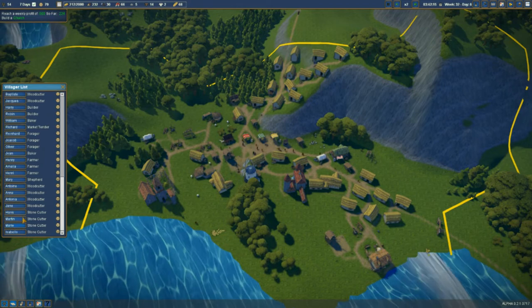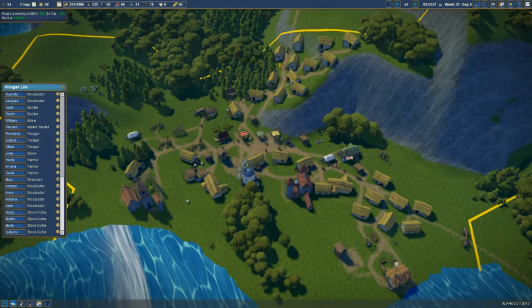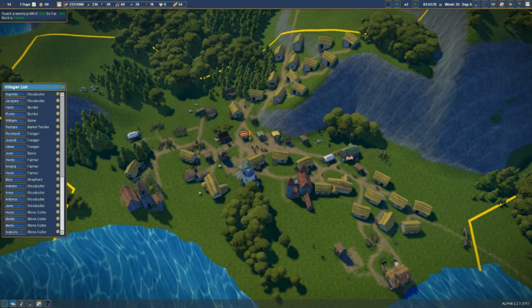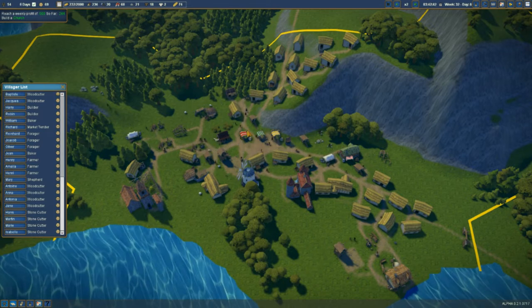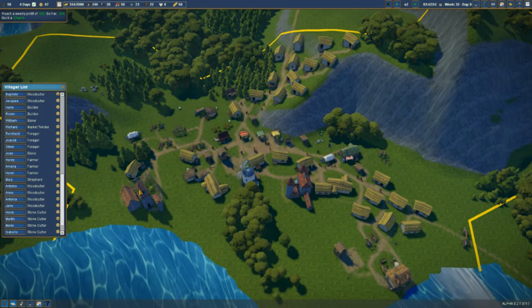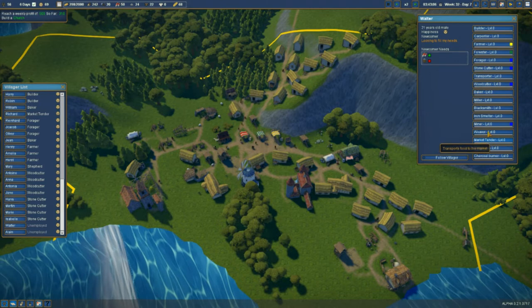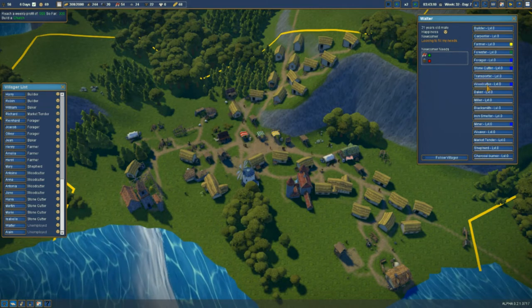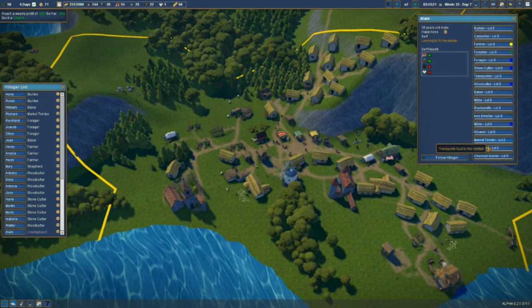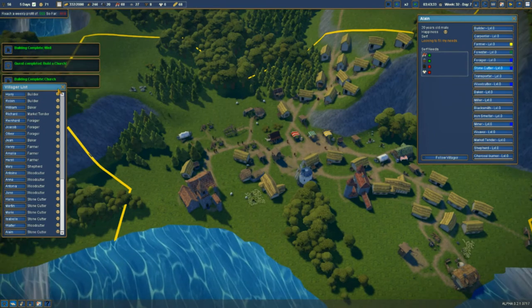I'm not going to worry about the iron mine just yet. Oh, they've not arrived in town yet — oh there they come down the path. So you become another woodcutter, and you become a stonecutter. There we go — class completed!